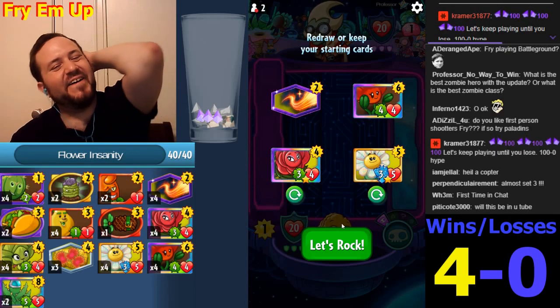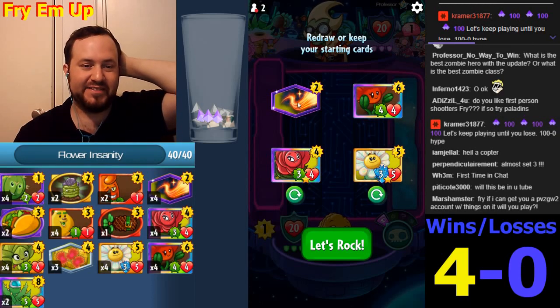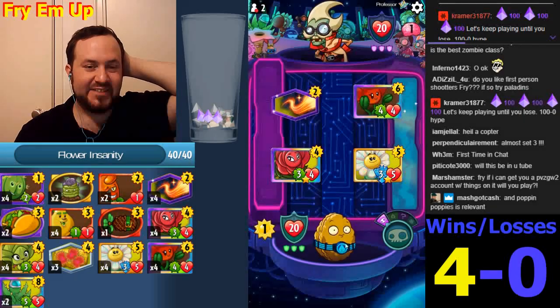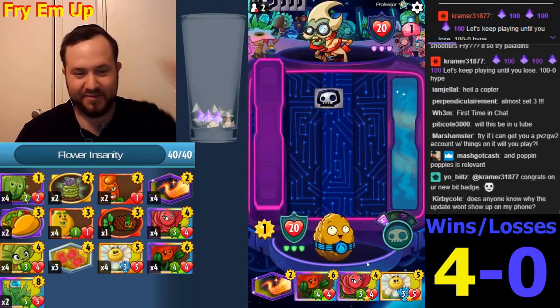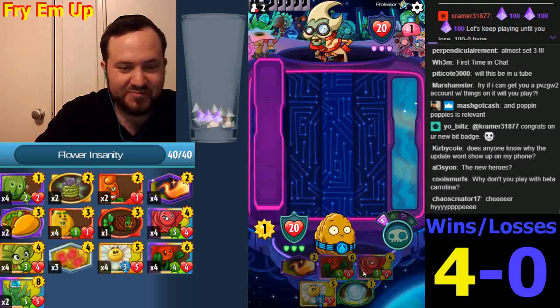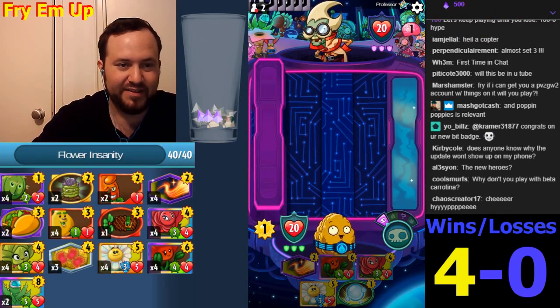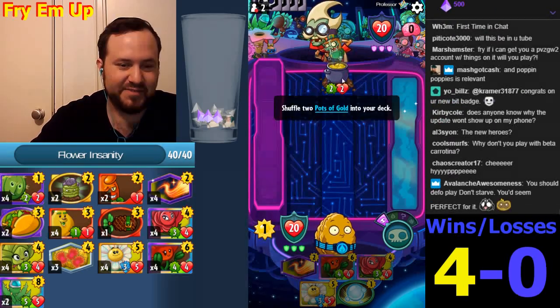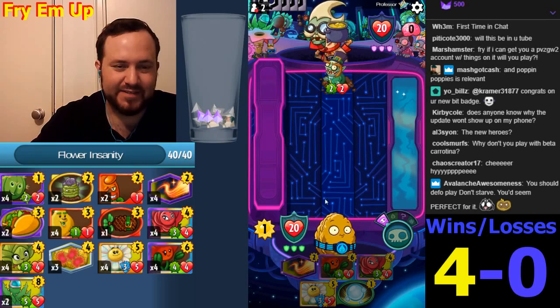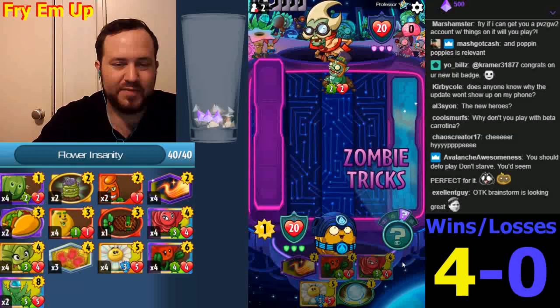If Nebula costed 2 this would be so safe. Here we go — give this man some ramp action. I'm not even going for control. Hopefully he doesn't make a turn-1 play like a Chimney Sweep. That's not bad — it's only two damage. It's a good thing he didn't put a Chimney Sweep there. I hope he makes another play next turn.